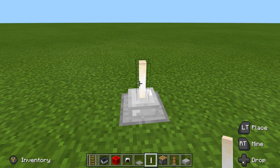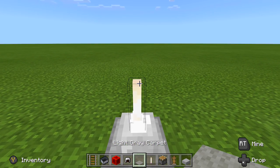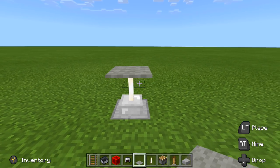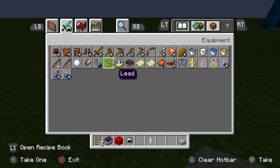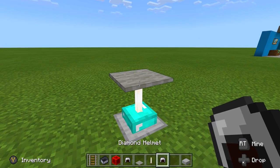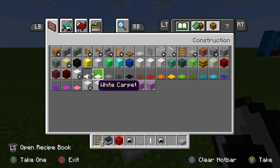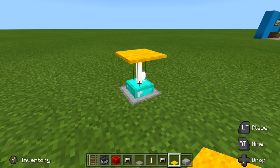Now place your end rod — you can use a wooden fence or cobblestone fence depending on where you're putting this. Maybe for a log cabin you'd want a wooden fence instead. I like the end rod because it keeps it lit up too. This table is versatile — you can change colors for everything. If I want a diamond helmet for the bottom, boom — I can change it to blue; if I want a different colored top, you can change that too.